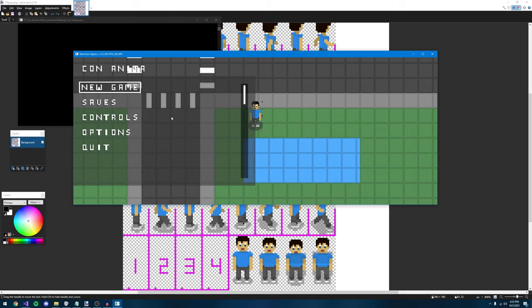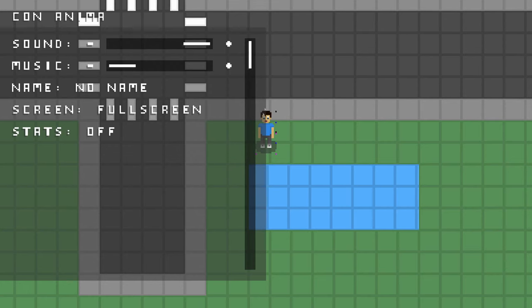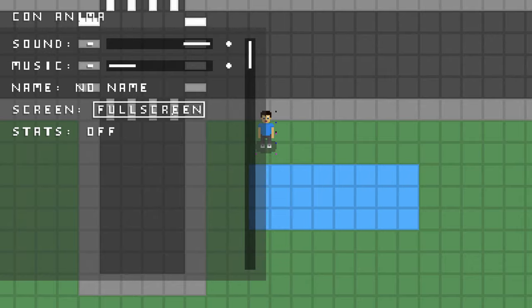In terms of new updates, I added a windowed mode and full screen mode. By default we are in windowed mode, but if we hit the toggle we can get to full screen. My recording software takes a little bit, but now you can see we are in full screen — no borders anywhere — and it says full screen right here. If we go back to windowed, now we're back in our windowed form.